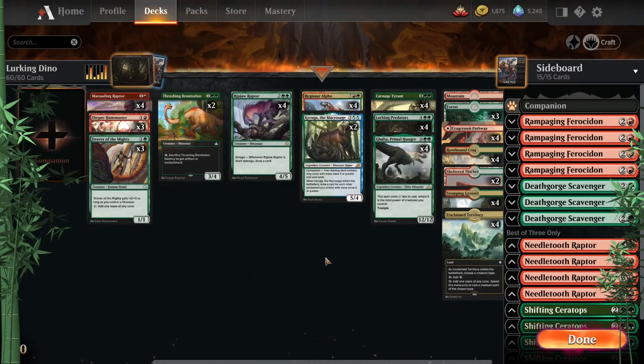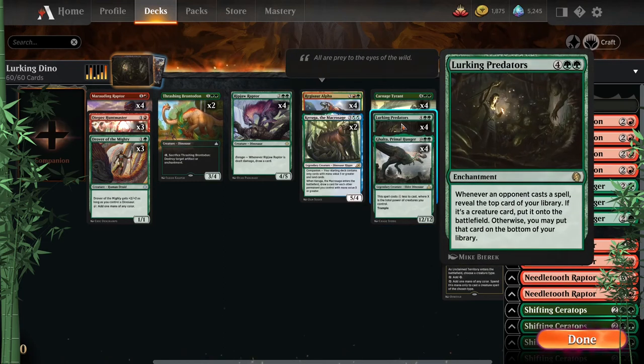We're ending on one of my favorites: Lurking Dino. You may not know this card — Lurking Predators, six mana — whenever your opponent casts a spell, we get a dino put directly onto the battlefield. You can't even respond to it, can't counter it, can't Aethergust it, nothing. It's pretty fantastic in multiples. It's certainly hit or miss, but when it goes off — it's nuts.